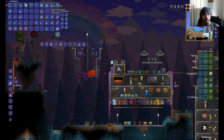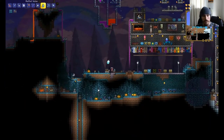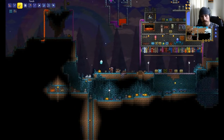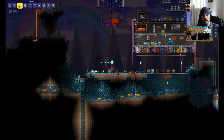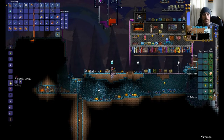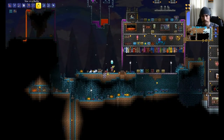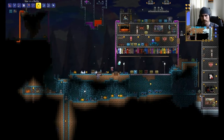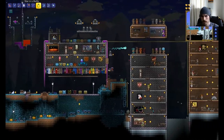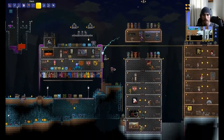Bottles are a really cool item because you can put just about anything in them. One of the things you can do with them is, if you have stars, you can put a star in a bottle. That becomes just a little lighting feature — like a little lantern. It's kind of cool.